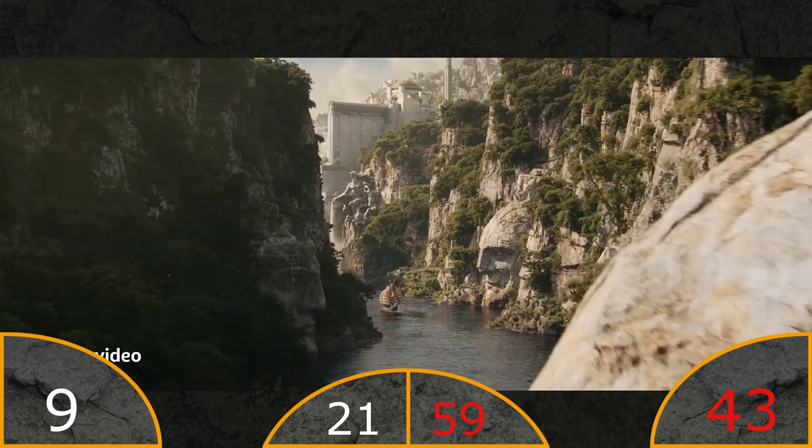This is the first shot we see and I'm pretty sure this is Numenor. It looks very inspired by Greek and Roman architecture. I think overall it looks fine. I think it's a bit too much with all the statues but I think it's acceptable, so a personal positive.